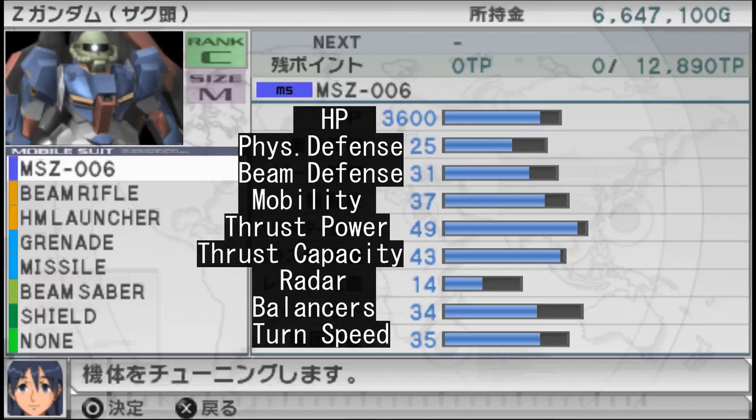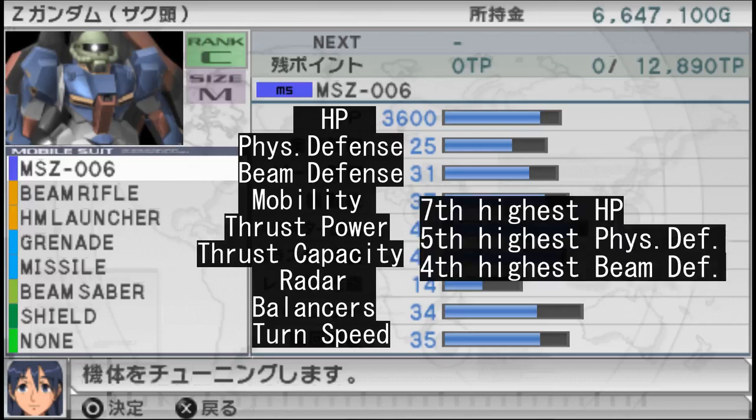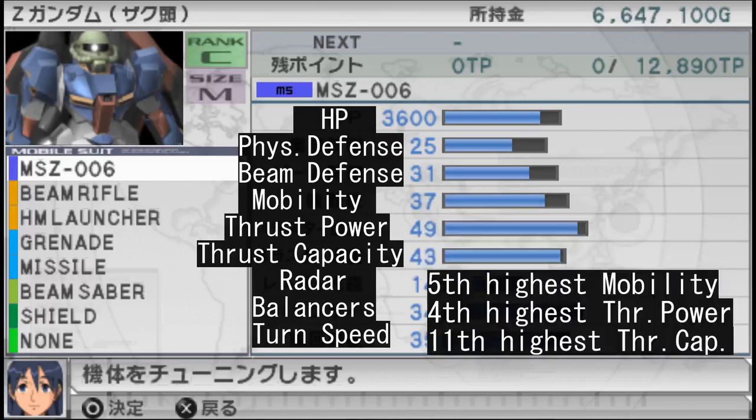Stats wise, the Zeta Zaku sports above average HP and defense stats against both beams and ballistic weapons. The same goes for most of the mobility related stats, except for thrust capacity which, while impressive, is still beaten by the F91 J guns, some mobile armors, C rank Gaza models, and the Bjarland.